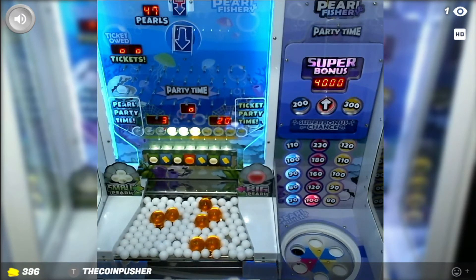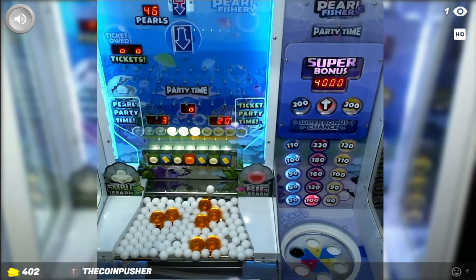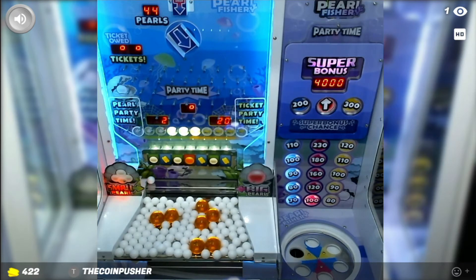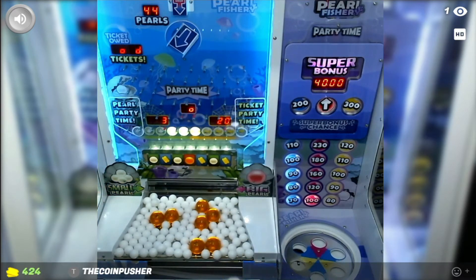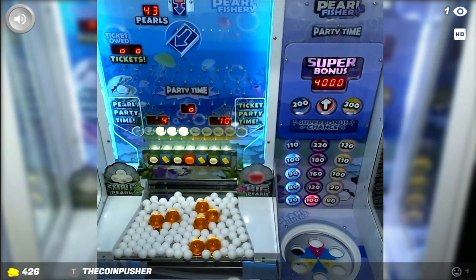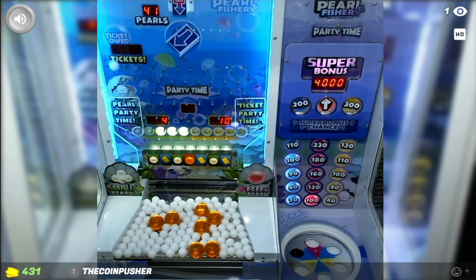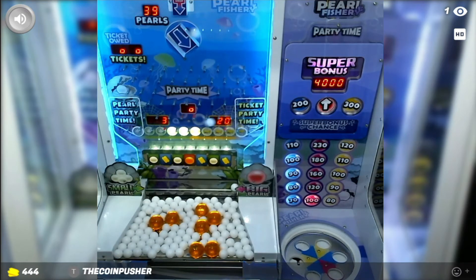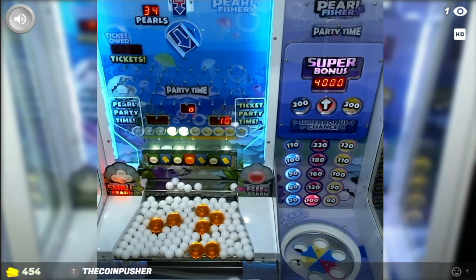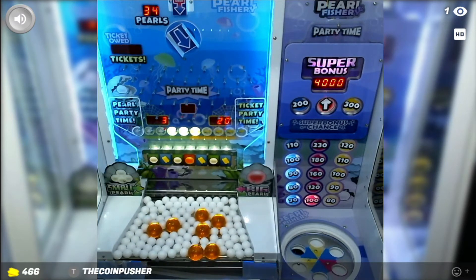The more lights of one kind are lit up, the more of that type you get if you hit another light. We have two marble lights lit up now — if we were to go through a pearl light we'd get a couple of extra pearls. Yeah, two extra pearls landed. Now we get three extra pearls because we have three lights lit up. Two big pearls are now on the edge, let's see if we can push those over. Sadly we hit the ticket one again — I want to hit the pearl one.